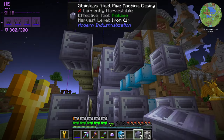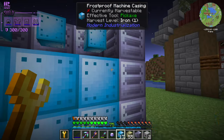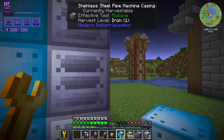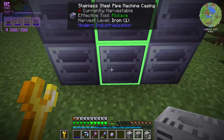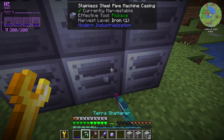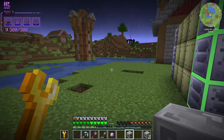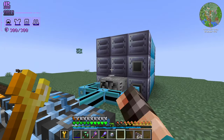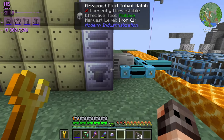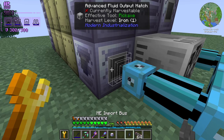In the comment section of the previous episode, somebody suggested something to solve our steam issues. He said that the solution is not boilers, it's the heat exchanger. I just wanted to see how the multi-block is going to look like, and where the hatches are going to go. So energy goes here, output goes over there, and input on this side. The heat exchanger is going to take water and lava, and in exchange, we're going to get a ton of steam — although I'm not really sure.